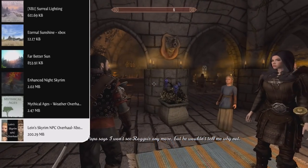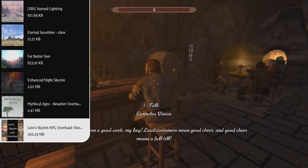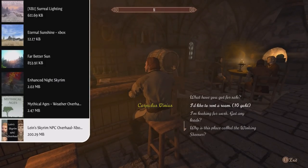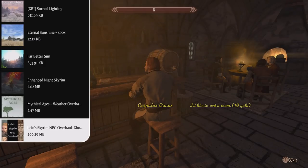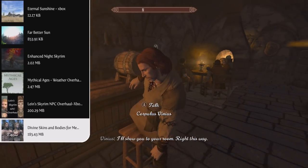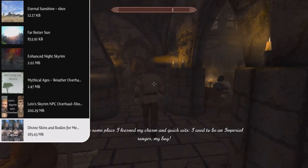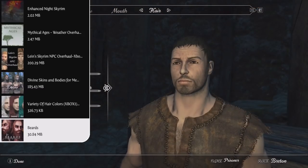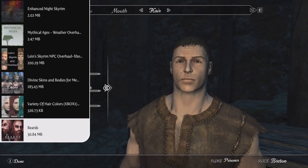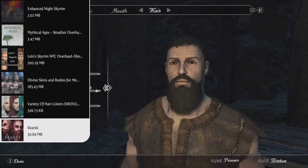Next we can move on to our NPC overhauls, and that's the Lean Skyrim NPC Overhaul. This completely overhauls all of the NPCs in the game and it's very lightweight, coming in at 200 megabytes, so it's way better than other NPC overhauls that take up almost a gigabyte of space. After that we have the Divine Skins and Body for Men and Women mod, which completely retextures the bodies of all characters to look more realistic. Last but not least in our customization category, we have the Beards mod, which overhauls all of the beards in the game with new high-quality textures for a more natural and realistic look — perfect for showing off your true pirate beard.